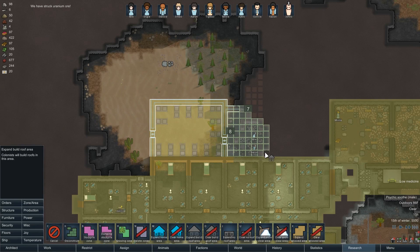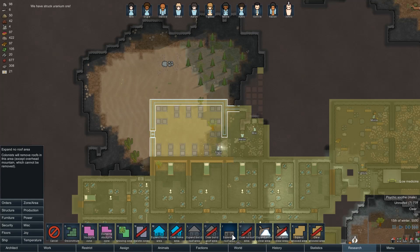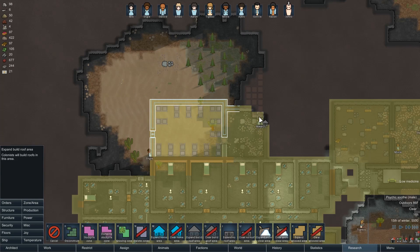We'll set the roof up here. Apparently we've struck uranium. I don't need to build a roof there — we'll need to build a roof here. And then up in here, this is going to be my vent area for my AC. This is going to be medicine storage — medicine and body parts and the like.